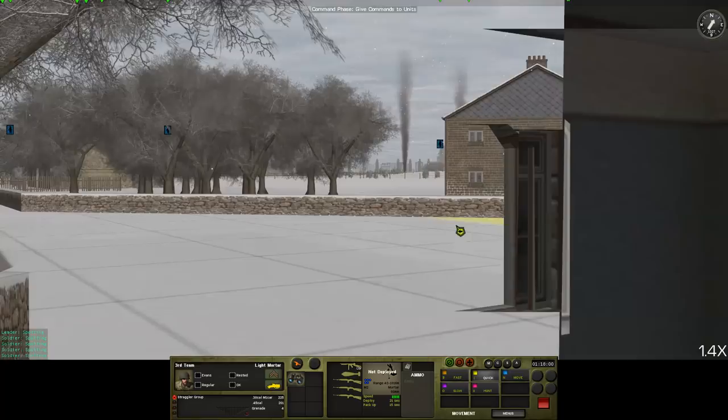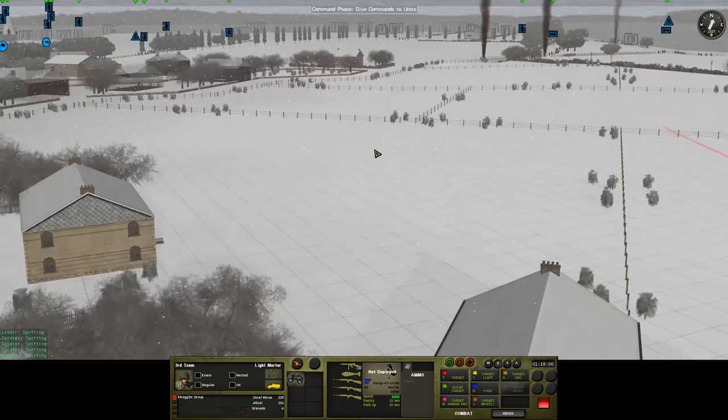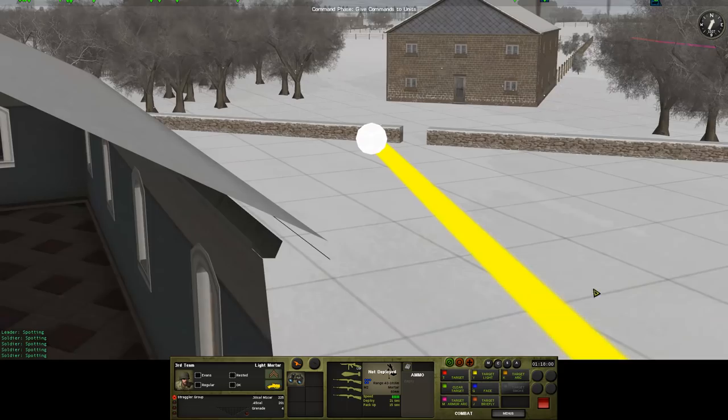What can these guys see from here? They can't cover that direction, but they can cover the front of the village. Let's put that... oh, they don't have any ammo, do they? Duh.